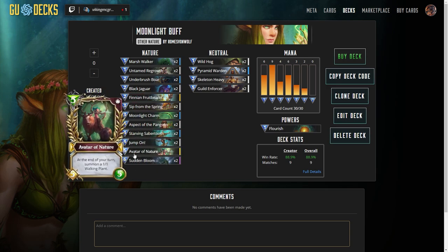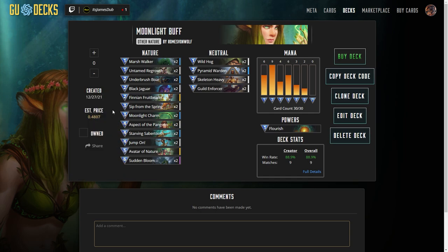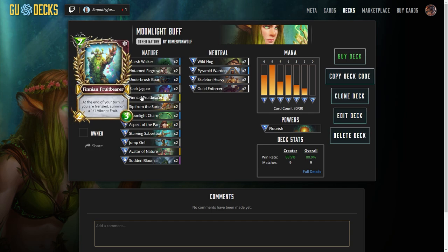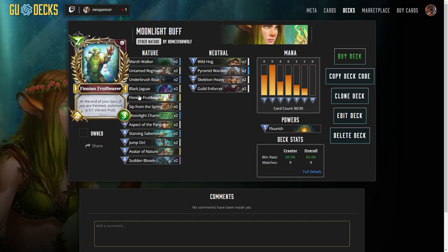Finian Fruitbearer actually does help a lot in this deck just because of those constant buffs — the fact that you're always wanting to stay frenzied to keep that Moonlight Charm up. You also drop down a Finian on the board and start summoning Vibrant Fruits. So I wanted Finian Fruitbearer in my hand, and then I had a one-off for my next most powerful creature, which was Avatar of Nature. But if you don't get Moonlight Charm or Sip from Spring, but you do get Finian Fruitbearer, you can still start to get your cards buffed up.